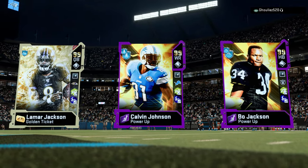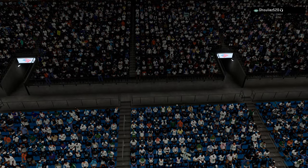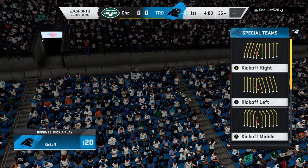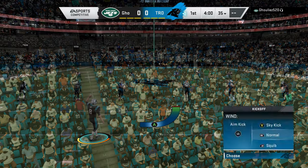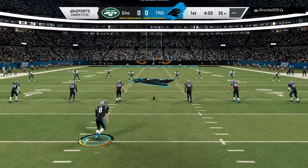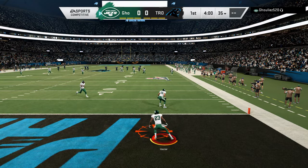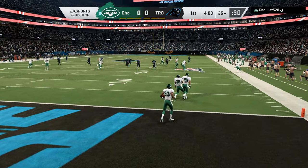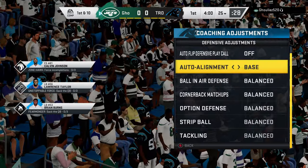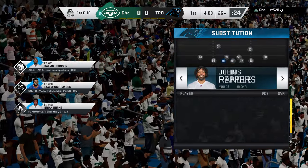I've played this guy before. We're sticking in 3-4 rod on defense, and we'll most likely be in single back wing stack or tight offset. Maybe sometimes fly off trio, and if he doesn't have any d-line abilities we'll go to empty white saint. We're starting off on defense, so obviously make your adjustments and give yourself enough time.